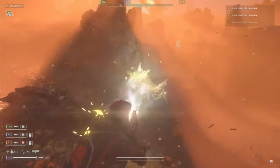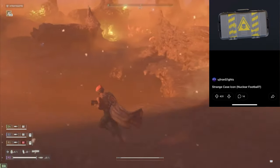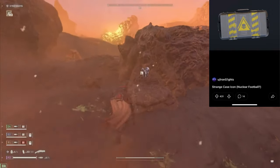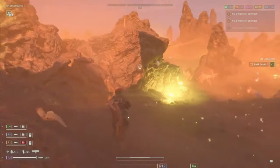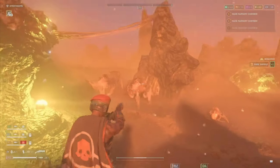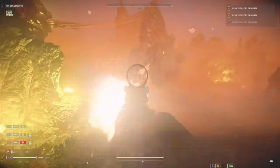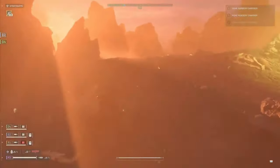We also got another new image leaked for something called the Strange Case Icon Nuclear Football. I don't know exactly what this is for — it might be for a side quest, a new mission, or a new weapon. A while back I talked about a leaked nuke stratagem and gameplay footage of it. I don't know if this is going to be tied to it, but it's still possible.